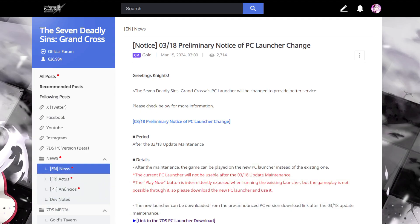Let's hop in and go over the preliminary notice here for the PC launcher changes and how you're gonna be able to download the game. Right here is the notice on the global forums talking about the PC launcher changes. It says: 'Greetings Knights, the Seven Deadly Sins: Grand Cross PC launcher will be changed to provide better service — please check below for the information.' The period will be on the 3/18 update maintenance.